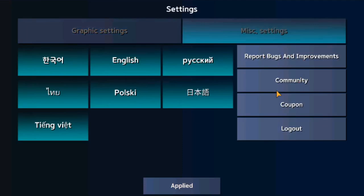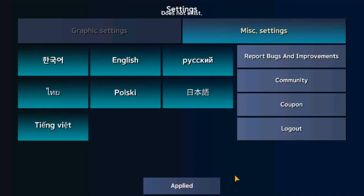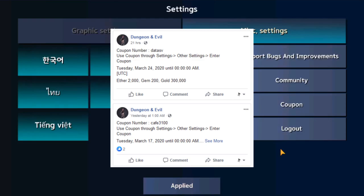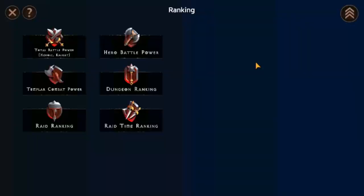The game also supports different languages for players who don't speak English. There are also different tabs on the right which include report, burn, and improvement tabs — basically a feedback ticket system. The community tab will direct you to the official Dungeon in Evil Facebook page. The coupon tab allows you to redeem free items by entering coupon codes, and the logout tab is pretty straightforward. The most important tab is the coupon tab — visit their official Facebook site to obtain a weekly code and redeem it for items like gems and gold.